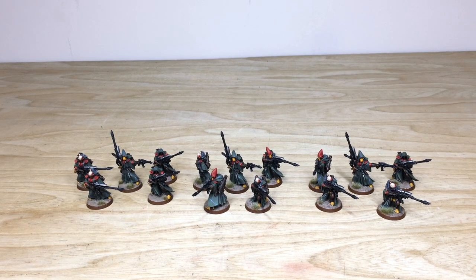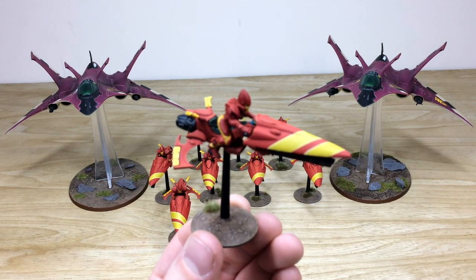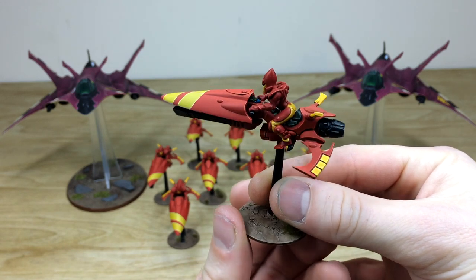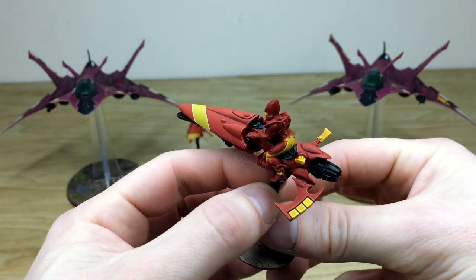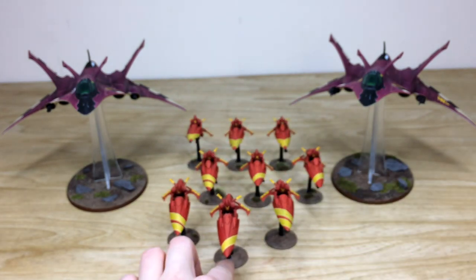Next, let's look at the jet bikes and flyers from this Craftworld Eldar army phase — a really nice selection of models. We've got the new jet bikes and the lovely Crimson Hunter fighter, probably one of my favorite 40K flyers. The client has gone for a really cool alternating red and yellow color scheme, with all the fins and ailerons done in yellow. There's also independent nose art on each bike to denote squads — single line, double line, and an X. Every screen, light, button, and dial is fully painted.